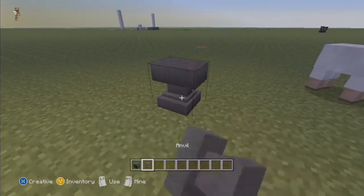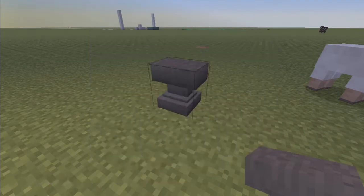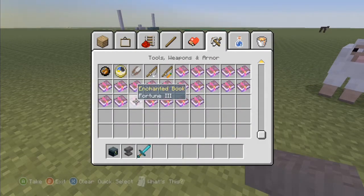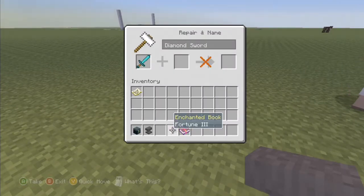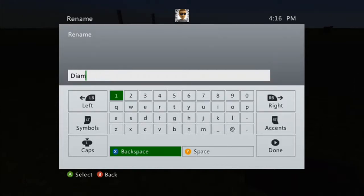They added enchantment books. So you want to place an anvil — they added that as well, it's in the final tab, miscellaneous. Now you go to your books, grab a diamond sword as well, and before I do that I'm going to change the name. Yeah, you can change the name now too, which is pretty sweet.